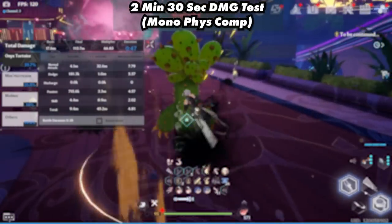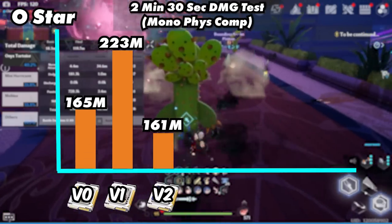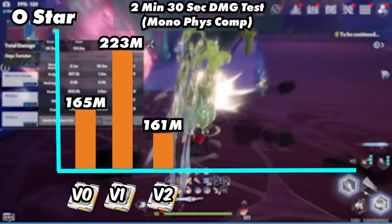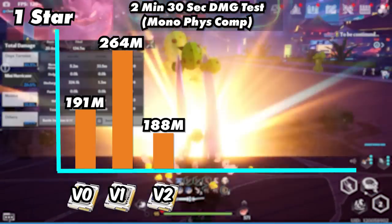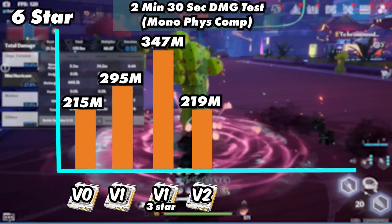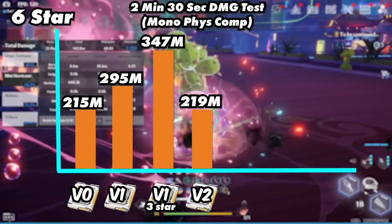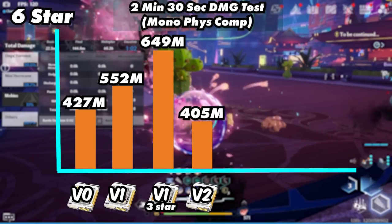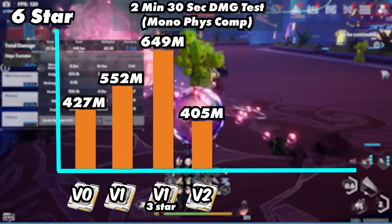Here's what this team was able to do in 2 minutes and 30 seconds. At 0-star, physical matrices are the clear winner, which brings us to 1-star, with physical matrices still greatly ahead. At 6-star, you can see what Zeke's matrices can do fully maxed out. Using live stat values, it's a pretty big increase, but it does not match our meta team.